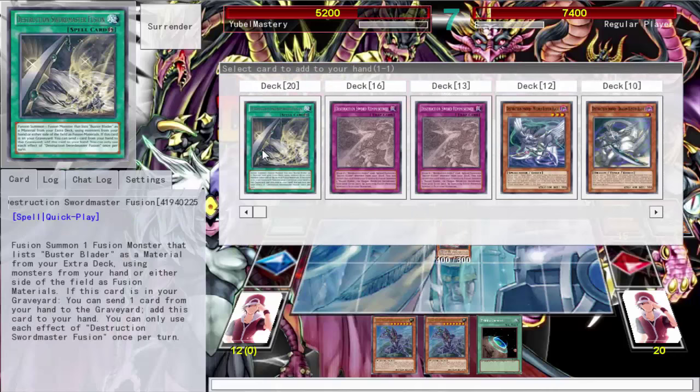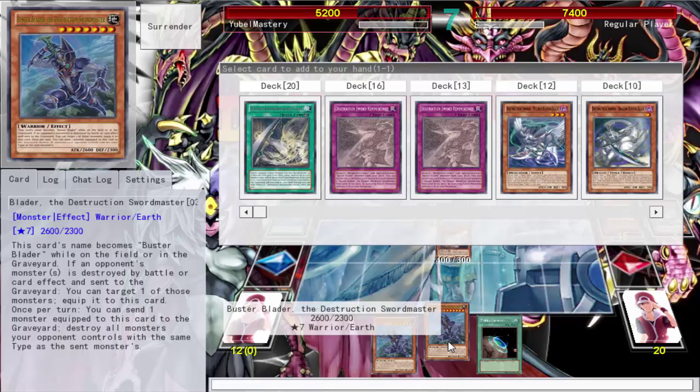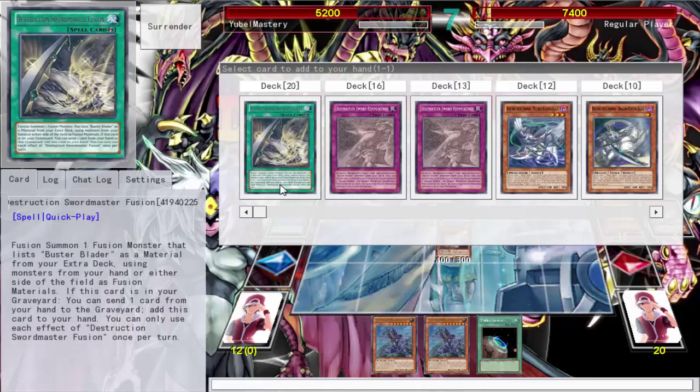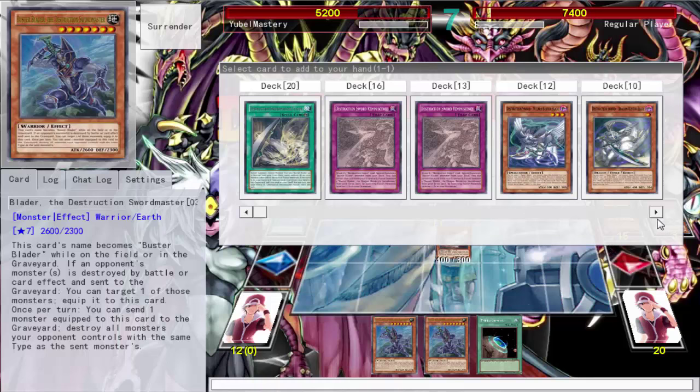I can get my quick play spell card — fuse a dragon with a Buster Blader — yeah, I can do that. Then I'll have my monster on the field. There won't be any dragons on the field, but at least I can do that. It'd be nice to summon a Buster Blader so I can go into my synchro monster again.